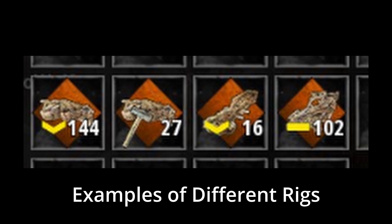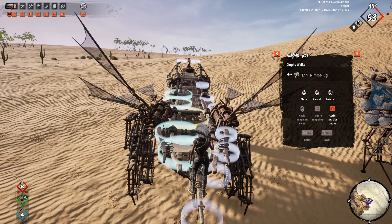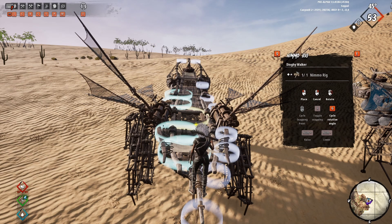Now to building them. In order to place a rig you need the finished dinghy without anything built on top except for wings and legs. Select the rig and place it on the dinghy. You will already see the rig points when placing it down.